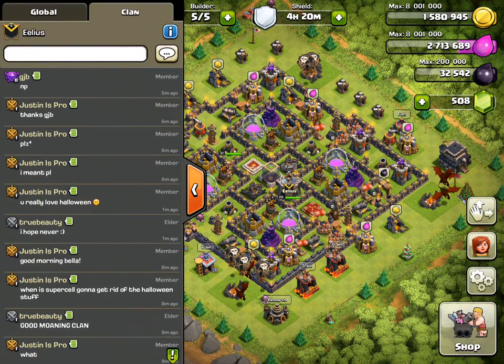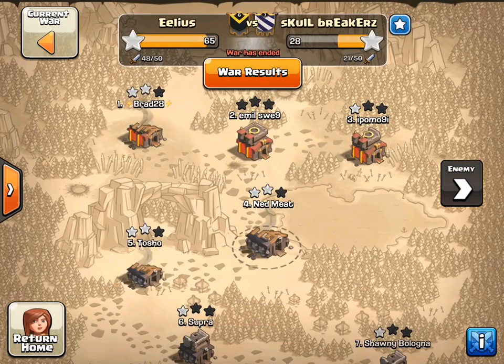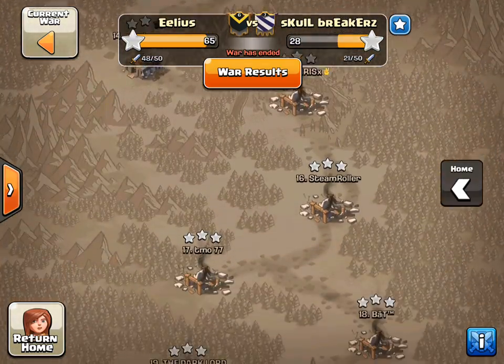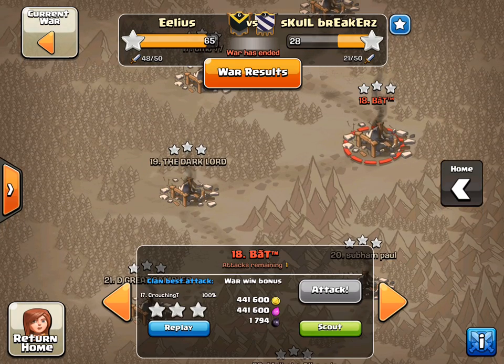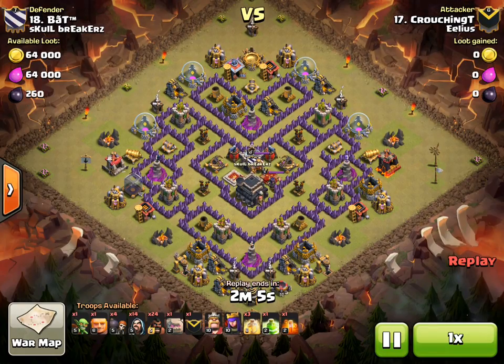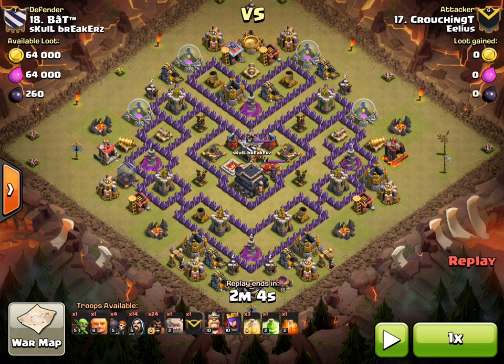Nedmeet here from Clan Elias, bringing you three stars from our Clan Wars. The next one I'm going to share from the War Against Skullbreakers is actually my brother Crouching T's attack. You'll probably recognise this is the internet base called the V-Mote. I've already got a video up on the channel from Chilly Willy who three-starred it with GoHog, which is actually the same force as Crouching T here.